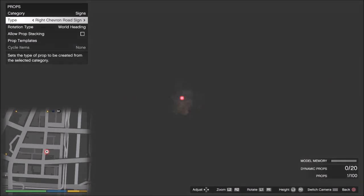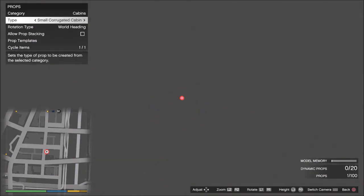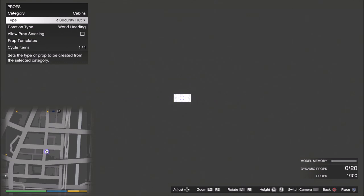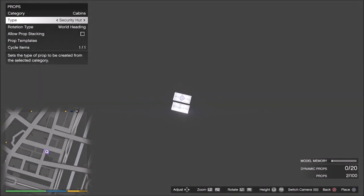Now I place this one. Now we cycle over to cabins — just use this one to measure it out basically. Take the security hut. Now we're going to rotate that a bit. You can still see this very small dot here — that's my right chevron road sign, it just appears sometimes then disappears again. Now I've rotated the security hut this way. I'm going to place it — it's just for reference. I measured this out for you guys, and basically the camera is going to be a bit above this middle line of the security hut here.